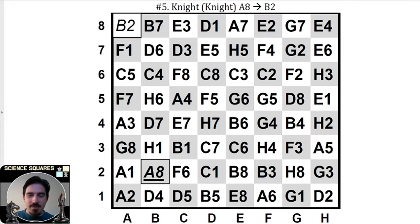Hopefully you've taken a moment to pause your video. If you haven't, I'm going to reveal the solution now. Starting in a8, we go from a8 to c7 — b2 to d3 is a legal move. From here to a6, d3 to c5. From c5 you can reach the d7 square. From d7 you can go to f8.